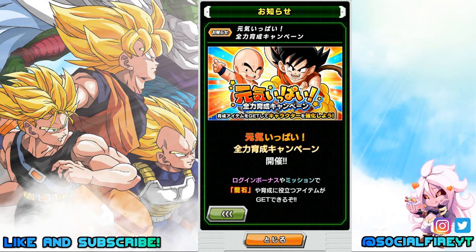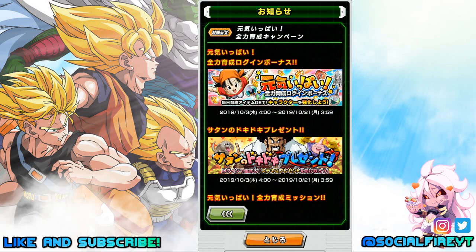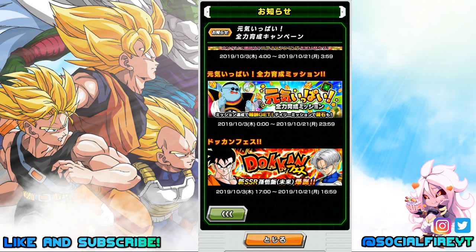Login bonuses are starting on the 3rd and will be here through the 21st, as well as the Hercules daily login bonus returning from the 3rd through the 21st. Missions are also starting on the 3rd, available through the 21st. The Dokkan Fest banner for transforming future Gohan is dropping on the 3rd along with the new Trunks unit — both of these units look incredible, so I'm really excited for this.